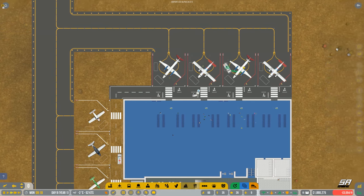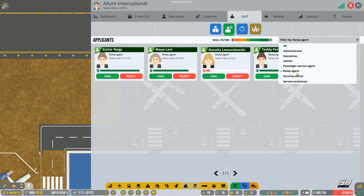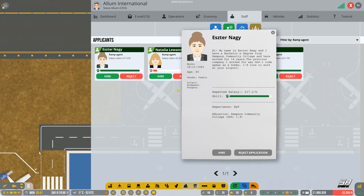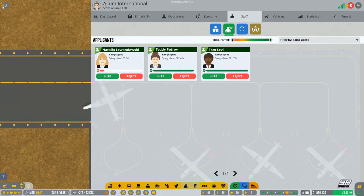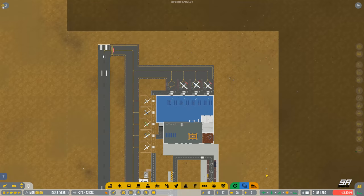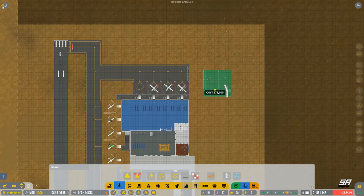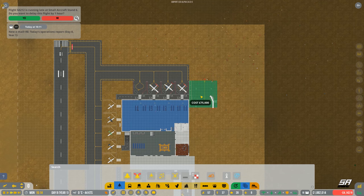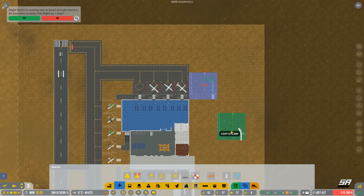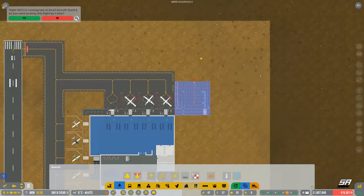They're running late, but we have a two-hour window so let's delay them. Going around there — good, should be dropping bags off. We're now desperately short of ramp agents, so let's hire some more. You're hired, you're hired, you're hired. First lot of baggage has been set up.